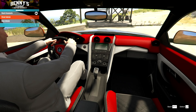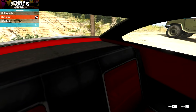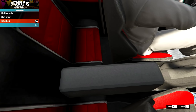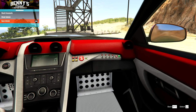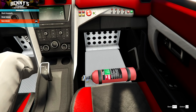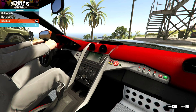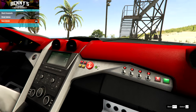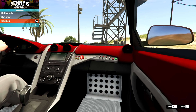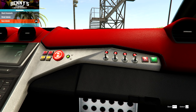On the interior, we have our stock option, our street interior which just takes out the stuff on the floor, and then our race interior which is almost the same but adds some buttons. Not a massive change — nothing super stripped out. I'll go for that. It would be nice to have an option to still keep the carpet, but that will do.